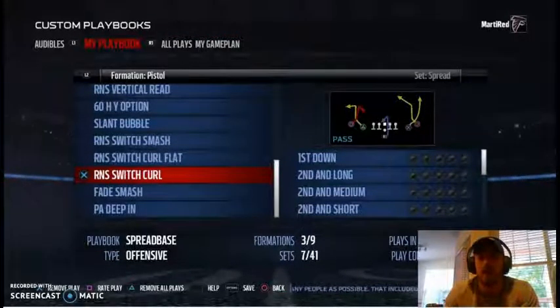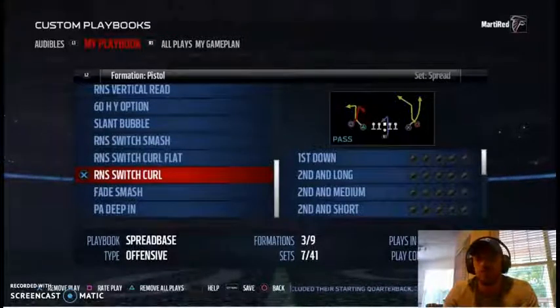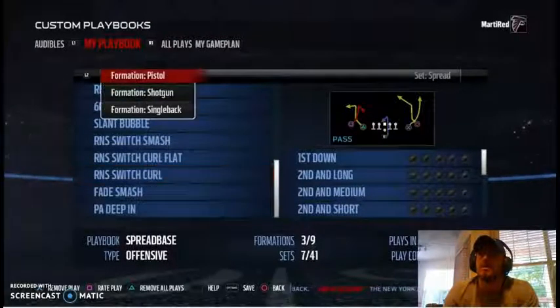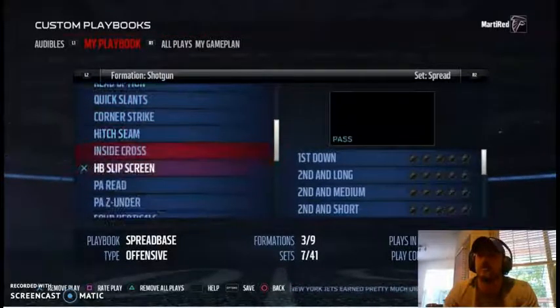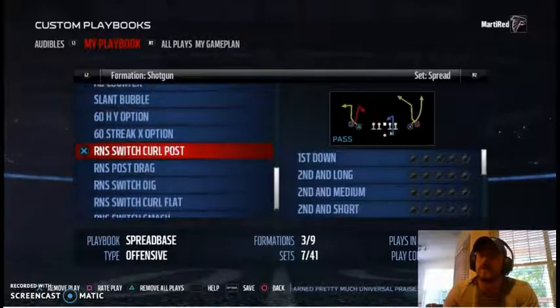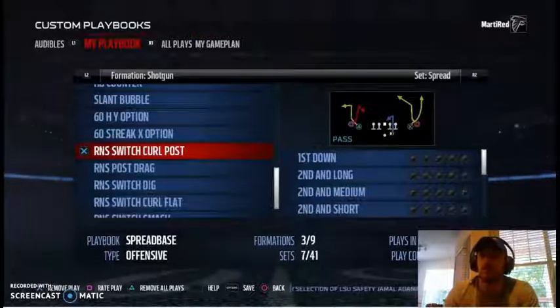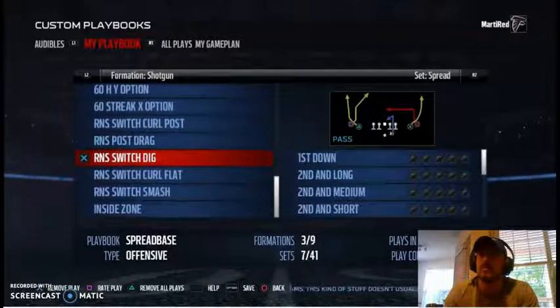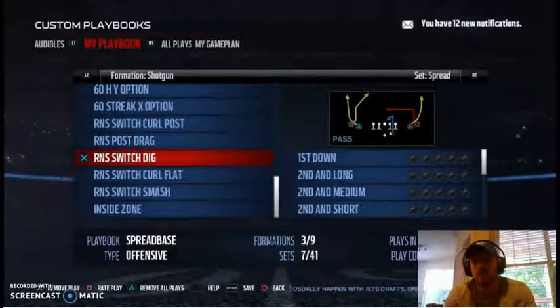Moving to shotgun spread, let's see what correlates. We've got switch curl, switch curl post — the same exact concept from pistol spread but in shotgun, so your guys line up the same and everything looks identical, just further back. There's also the switch dig, our base play, which we want in all our sets. You also have switch curl flat and switch smash carrying over.